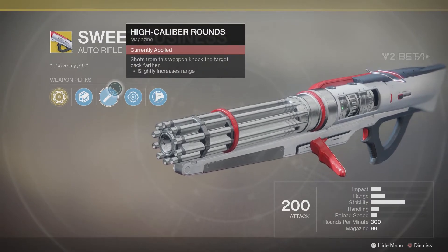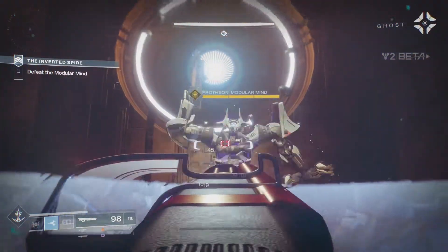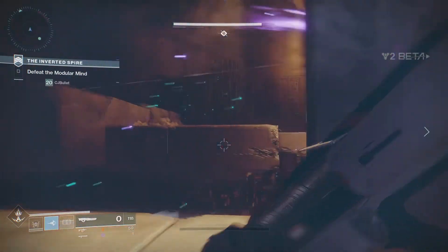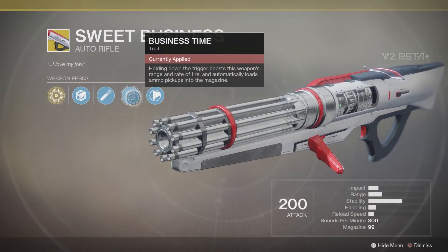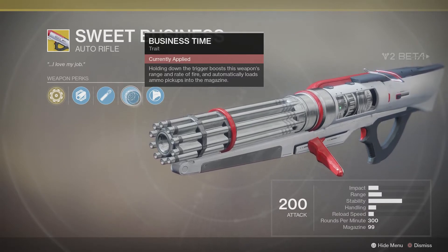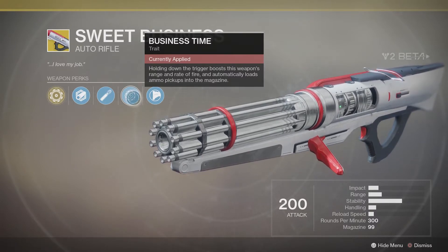Next we have High Caliber Rounds — shots from this weapon knock the target back further and slightly increase range. This is pretty cool for both PvP and PvE. I've tested all these weapons in the Crucible, the strike, and the Homecoming mission, and they all perform very nicely. Next we have Business Time — holding down the trigger boosts this weapon's range and rate of fire, and automatically loads ammo pickups into the magazine. This is a really nice talent, especially when you consciously think about it — as your mag gets lower you can walk over ammo and keep firing continuously.